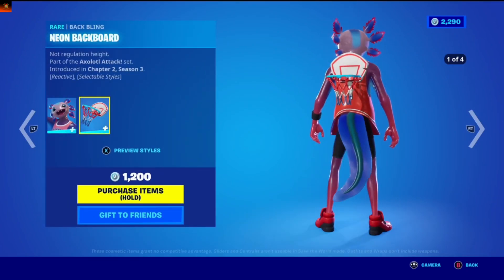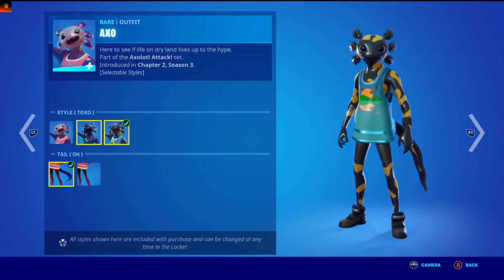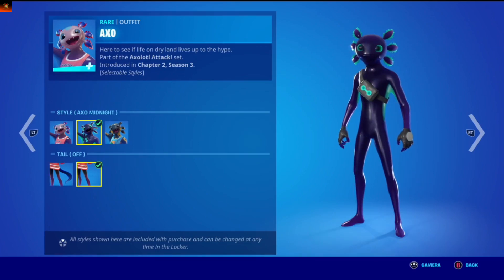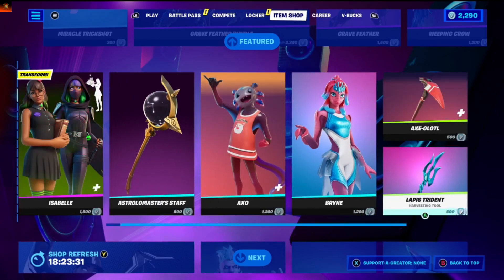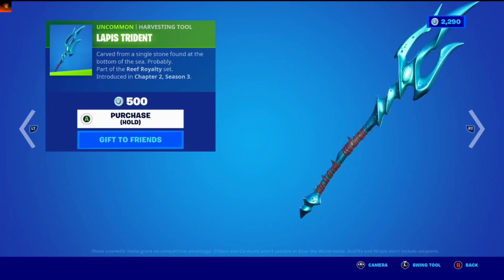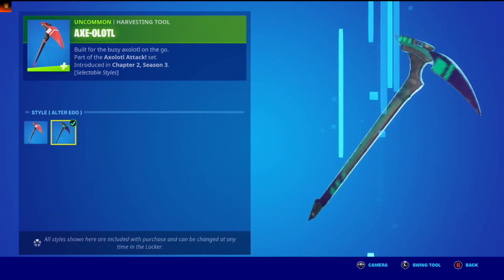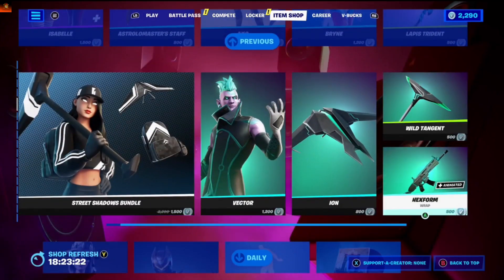Exo Neon Backboard — got three styles: Exo, Toxo, Exo Midnight, Tail Off, Tail On. Okay. Trident Exo — Alter Ego, Normal, default style.